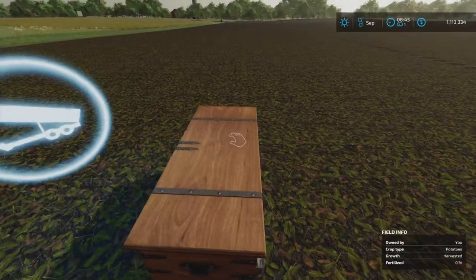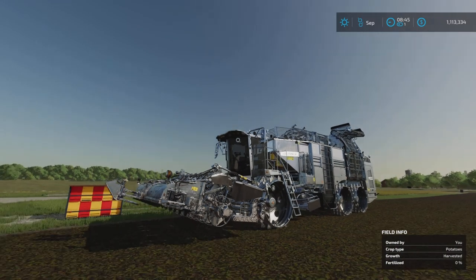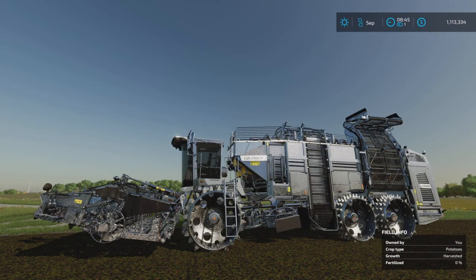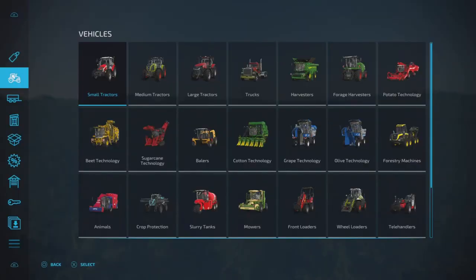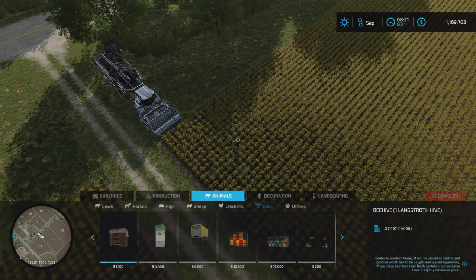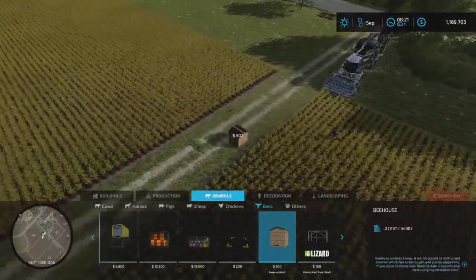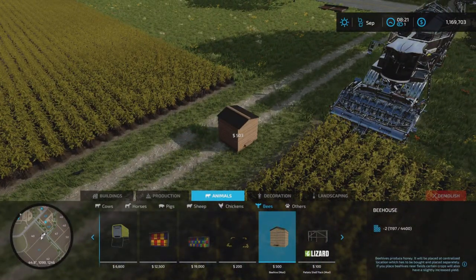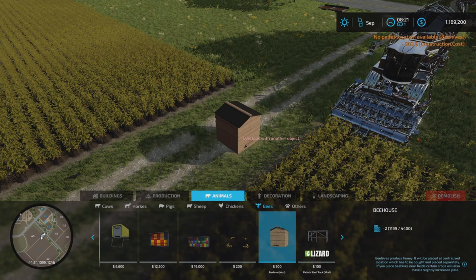I'm going to quit the game now and then we're going to test out the small beehives. We are back here and the potatoes are ready to harvest again. You know what I'm considering? I'm considering just placing down one of these small ones. Would that give us the same result? You know what, I'm just going to place down one of these.